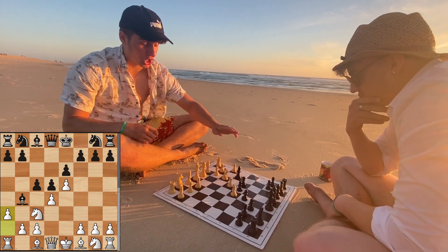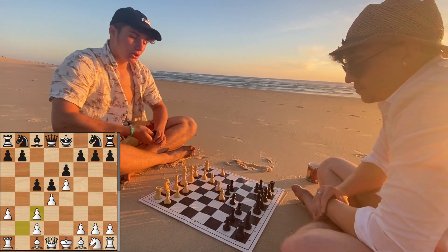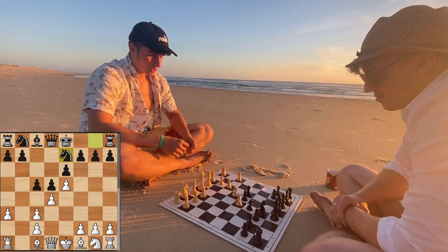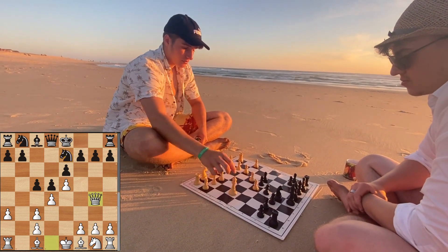Now we see a3 by White — White asks the Black bishop a question about where it wants to go, and it should be traded on c3. Now we see Bxc3, and we head for the most aggressive line — the really interesting, very direct line. White goes for queen to g4.